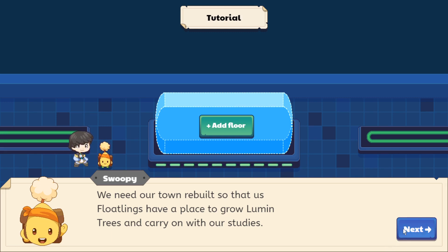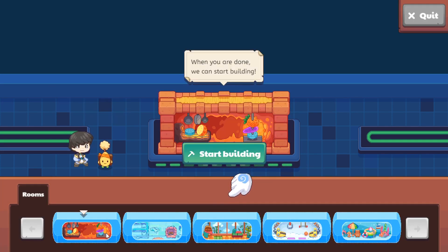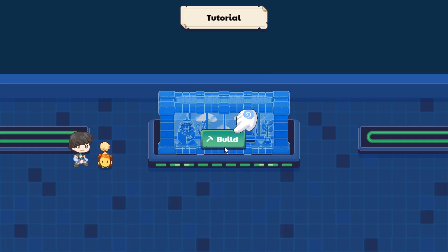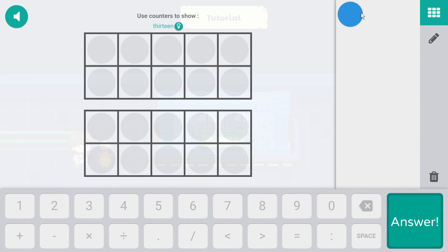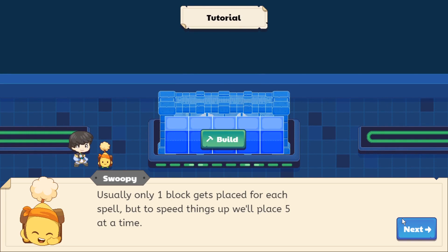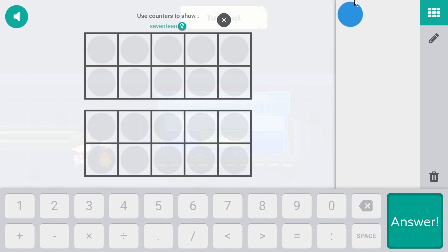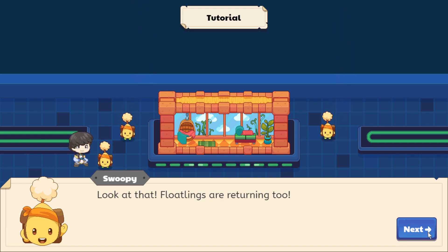Let's click on it and build the first tower. You need to cast spells to start, so let's give it a try. It asks us a question — we got 13 right. Prodigy gives us five blocks. When you build outside of tutorial mode, it gives you ten blocks at a time and we get five more. Now it's built — and look, the floaties are returning!